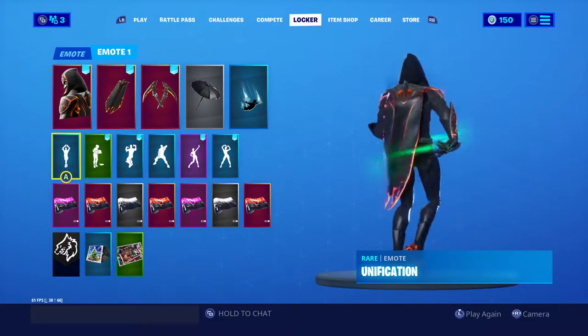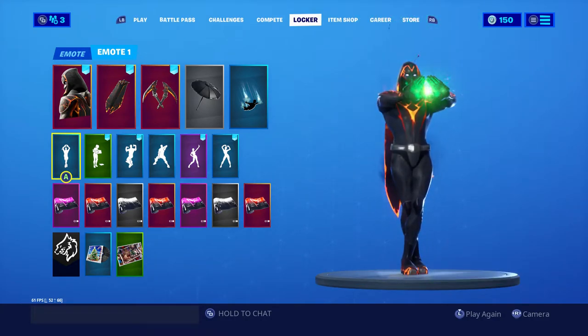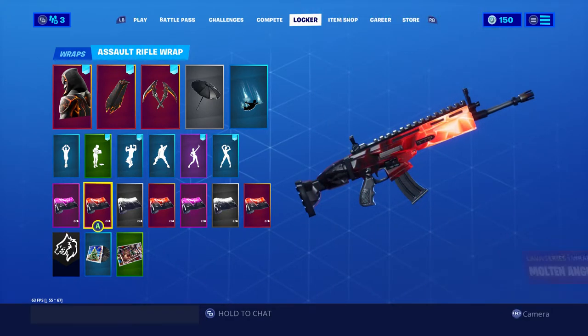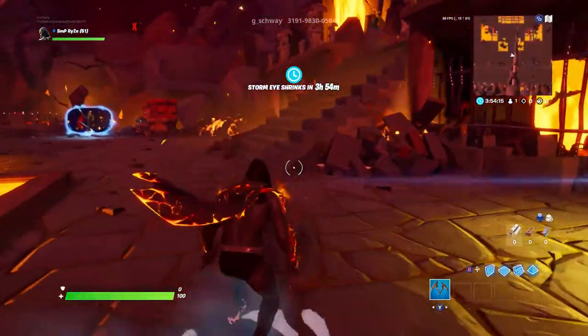The emote is called Unification — awesome emote, amazing. You also get three wraps: the Dark Angular Shift, the Molten Angular Shift, and the Shadow Angular Shift. All right, here we go in-game with the Molten set.